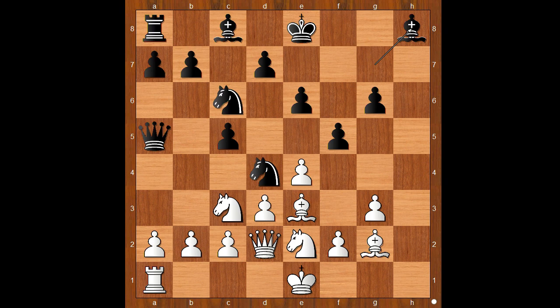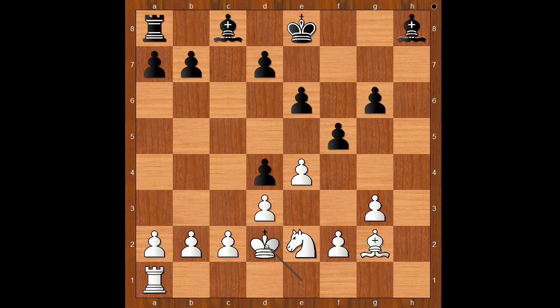Rook takes rook check, bishop takes on h8. White to move. Bishop takes on d4 was played, c takes on d4. If knight takes on d4, then knight takes on d4, c takes on d4, for knight to e2, queen takes on d2, c takes on d2, king to f7, rook to h1. This position slightly favors white, who also has a better pawn structure.